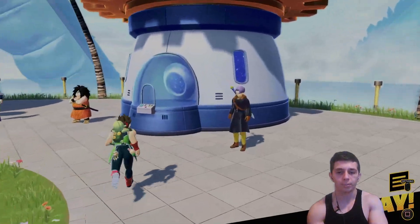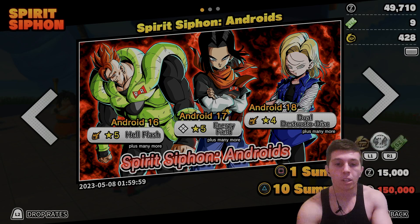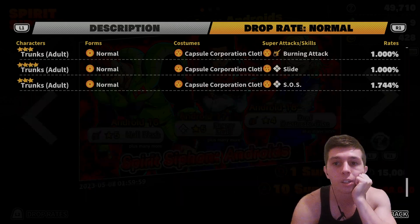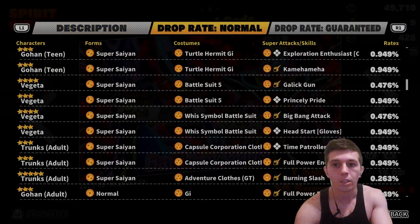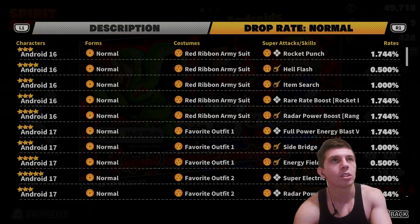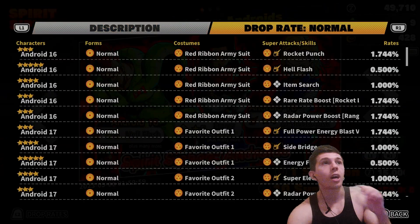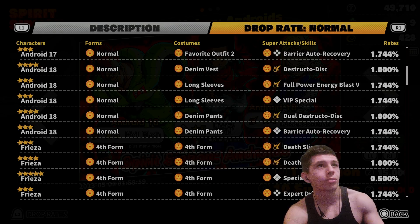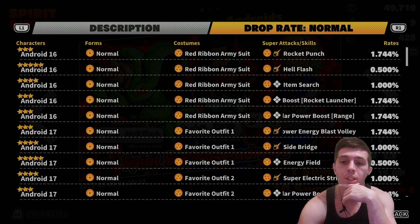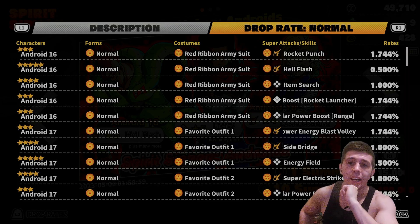So that's everything we're getting for Golden Week. I'm happy that they're doing this — I want them to do more campaigns, I feel like they should have them more frequently. According to the news board, you're guaranteed to pull one of the three androids. The Androids banner pool is actually smaller compared to the Beerus and Whis banner. If you want to get Energy Field, this is the highest rate I've seen it at — 0.500%, compared to 0.417% on Volume 2 Spirit Siphon and even less on the Beerus and Whis banner.